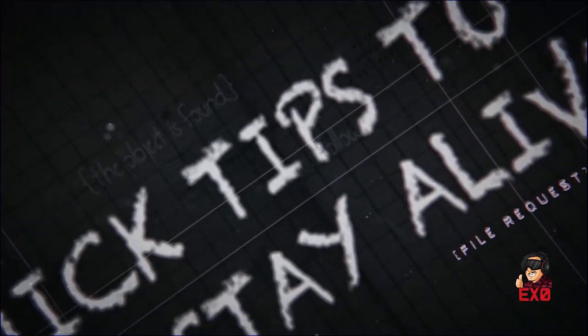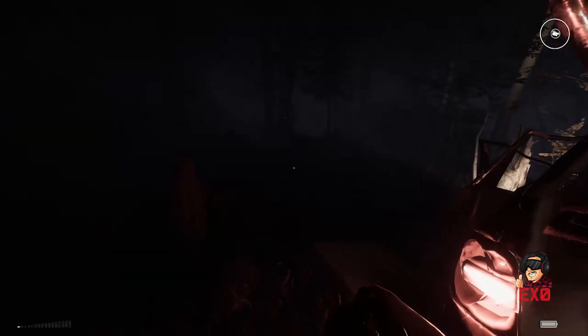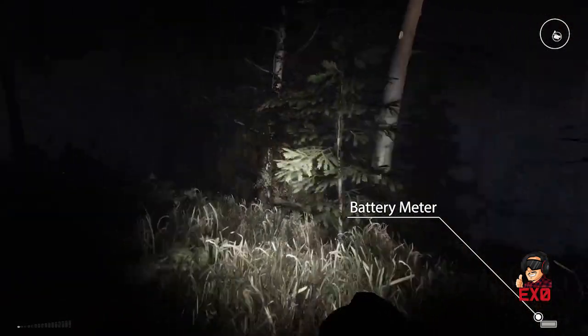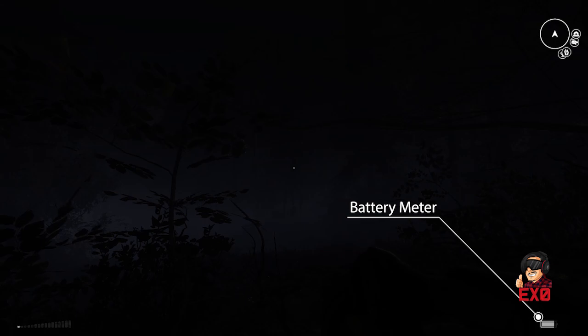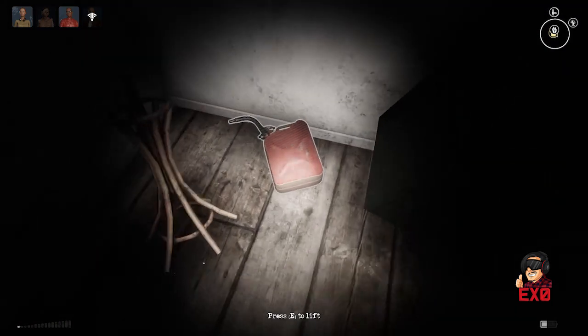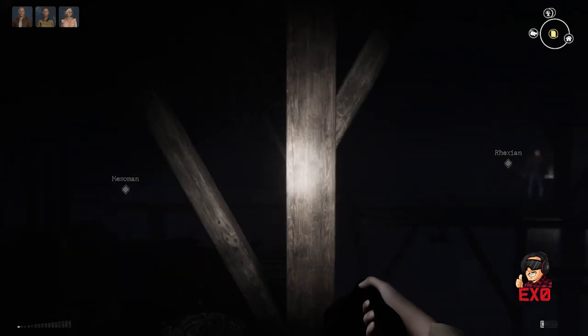These are my quick tips to help you stay alive in Sign of Silence. You start out with a single flashlight, but keep an eye on your battery meter and be sure to turn off your light to allow it to recharge. You'll need a full charge to help keep the night lit. Don't forget to use your Q key to highlight loot and to see your teammates' location markers to make regrouping easier.